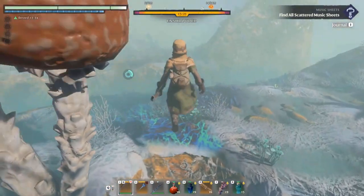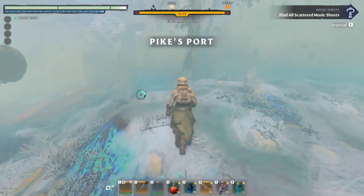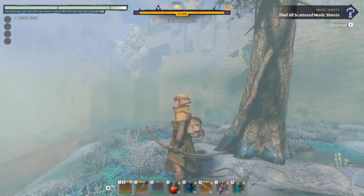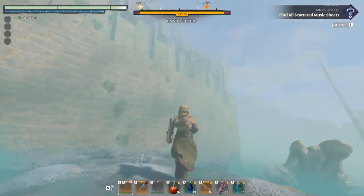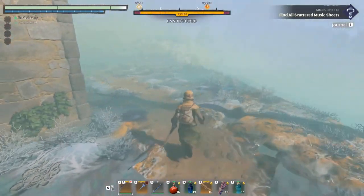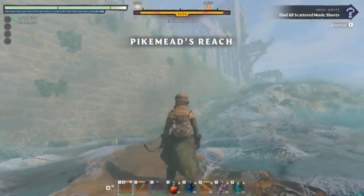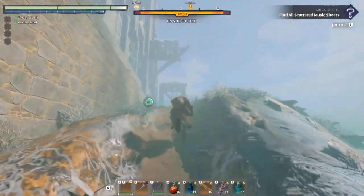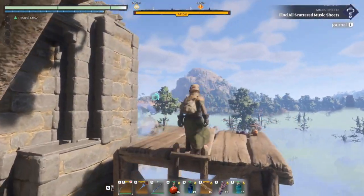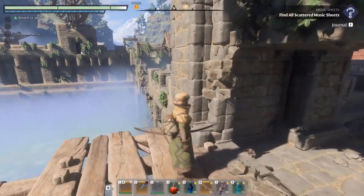I fell, so from here we're going to jump again. There's nothing really to the left, so what we're gonna do is go to the right. Follow the path and just keep following the path. There will be something we can use our hook on over here. Use our hook to go up.